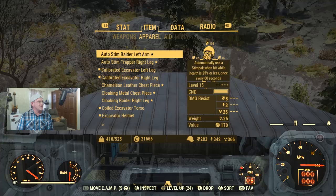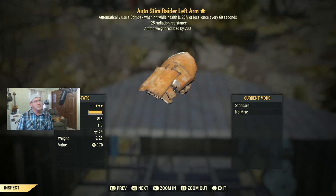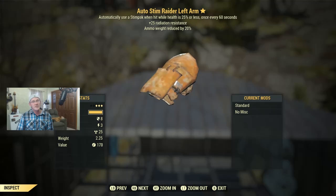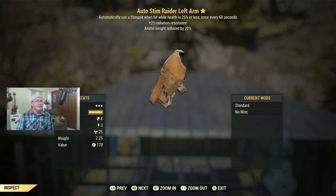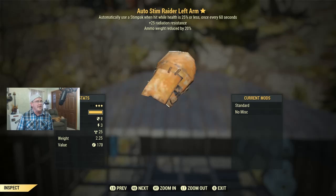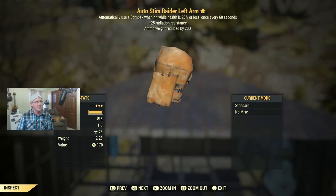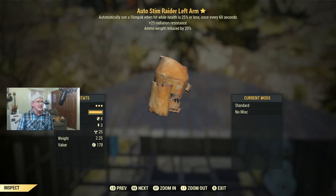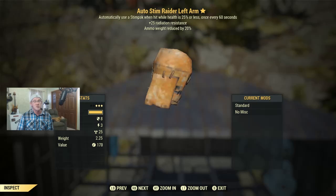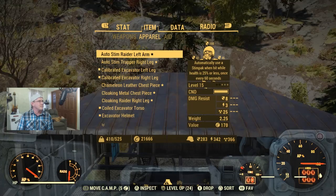First up for armor is an Auto-Stim Raider Left Arm at level 15 — a three-star. It automatically uses a stimpak when hit while health is 25% or less, every 60 seconds — it basically keeps you alive for you if you forget to hit the health button. You also get 25 radiation resistance and ammo weight reduced by 20%. Anytime you have weight reduction it automatically becomes awesome armor, especially when first leveling up. Let me know in the comments if you're around level 15.